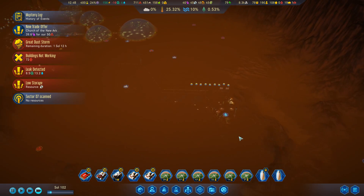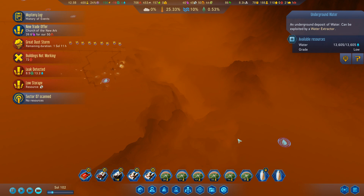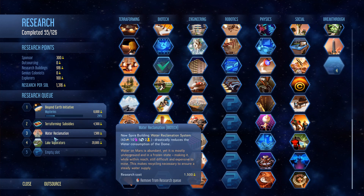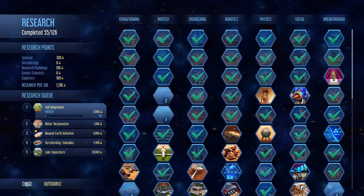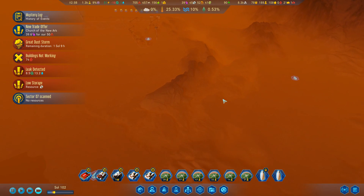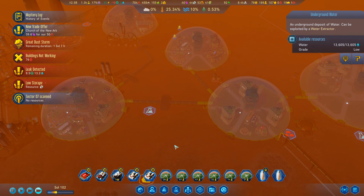As per the last two episodes, water is a significant challenge, and I imagine this episode is going to be no different. I'm on my way to researching the vaporators, but they're somewhere covered in one of these three research trees and I just don't know which one. So I'm going to speed up some of these research projects, hoping that will quickly yield me access to the water vaporators. Right now I'm constantly shifting the operation to different water sources to keep the colony well supplied.